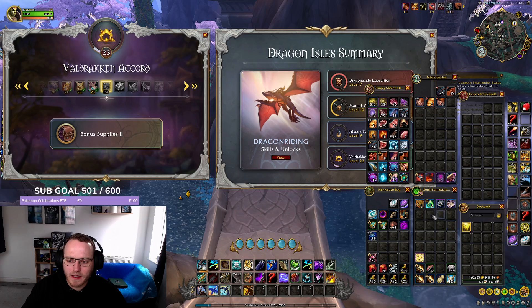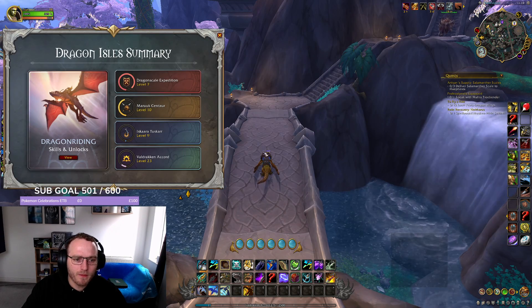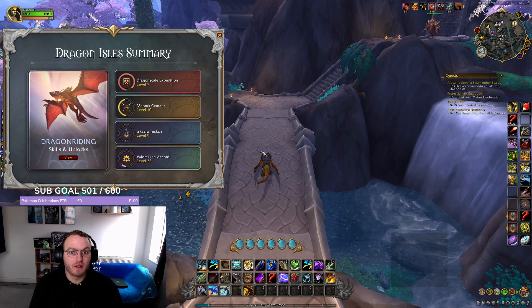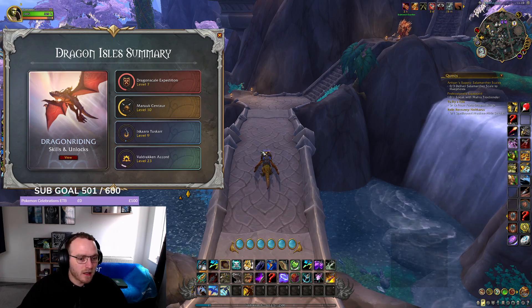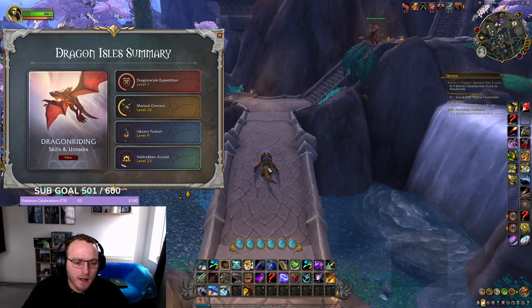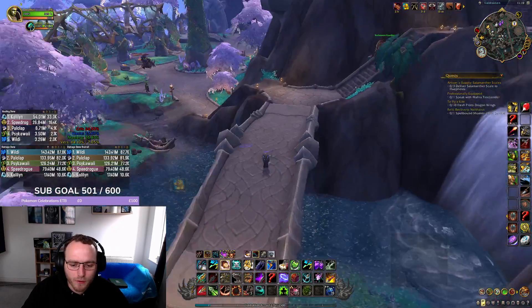Those are all my tips: get your Valdrakken rep contract, and try to get some rep levels on your main — even if your main is like level 19 Valdrakken Accord, if you get that to level 20 then you'll get double the XP gain on your alt for that whole period. That's kind of everything I wanted to show you guys.